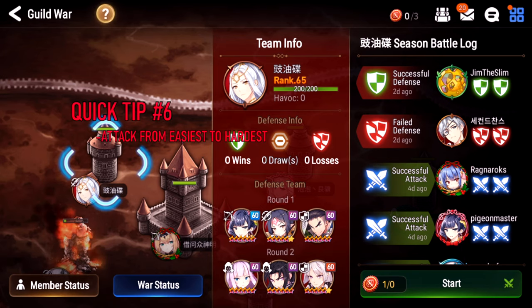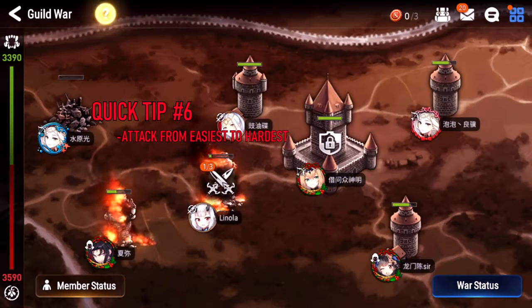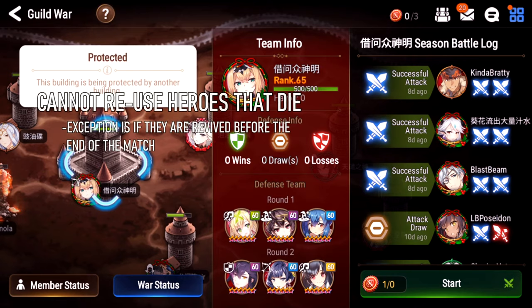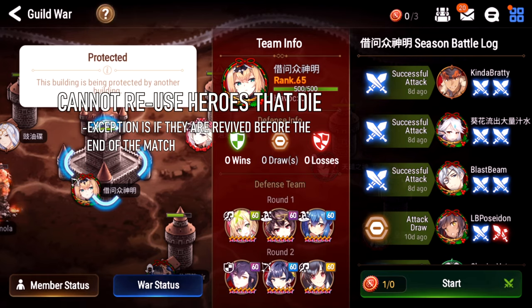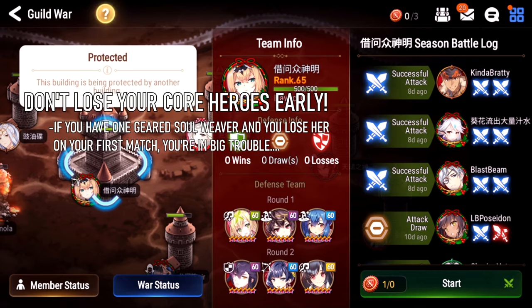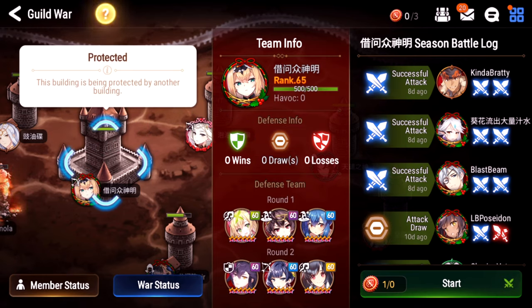Tip number six: attack from easiest to hardest. Some people like to attack the strongest targets first, which is a mistake — if you lose a character in Guild Wars, you can't use them in future attacks. Early on, you have a very limited pool of geared heroes, maybe only six or seven. If you lose one, your chances of succeeding in future Guild Wars matches drop significantly. Go from easiest to hardest to maximize your chances of preserving heroes. If you lose characters in your third match, it doesn't matter because you're out of tokens anyway.